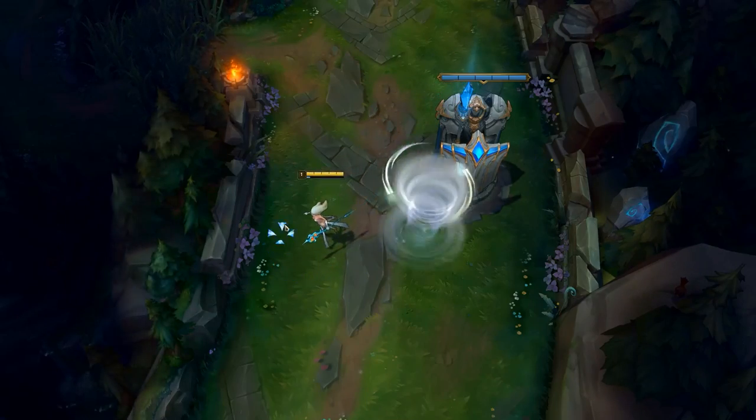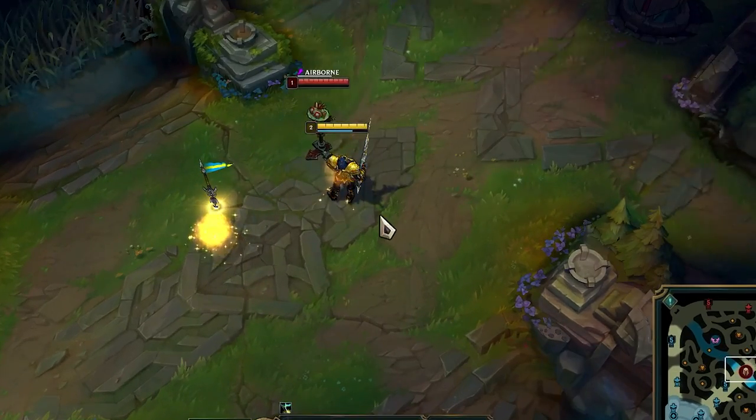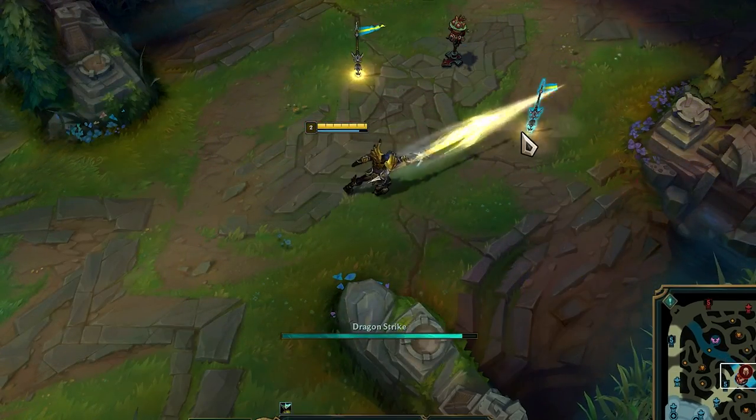Janna can completely hide her Q behind a turret if you place your Q right. Jarvan can use EQ followed by flash to make an unexpected knockup on the enemy team.